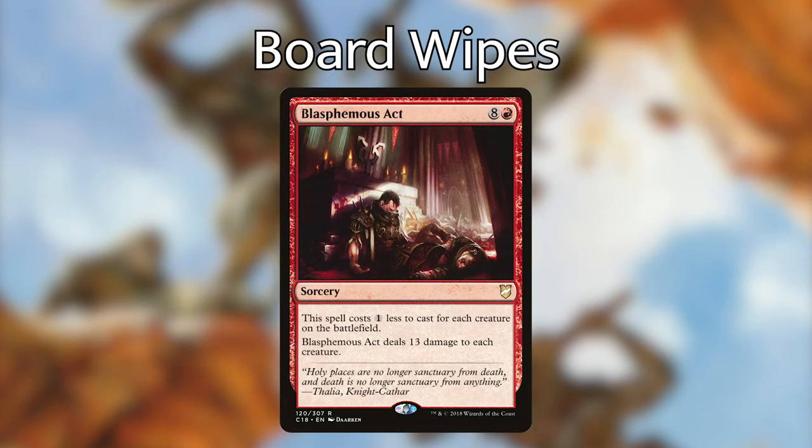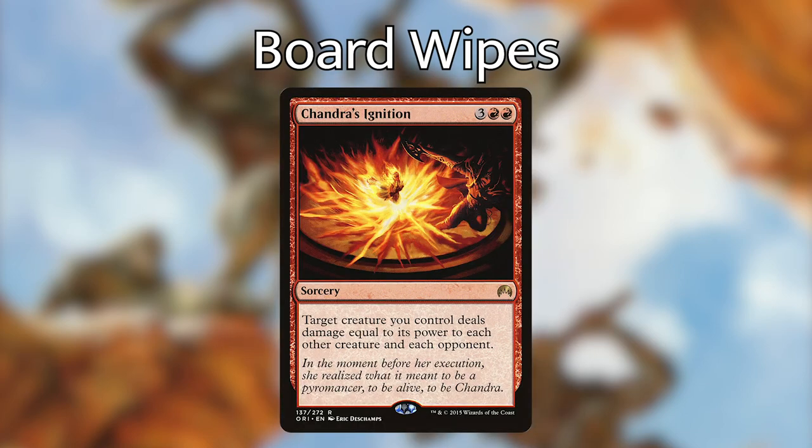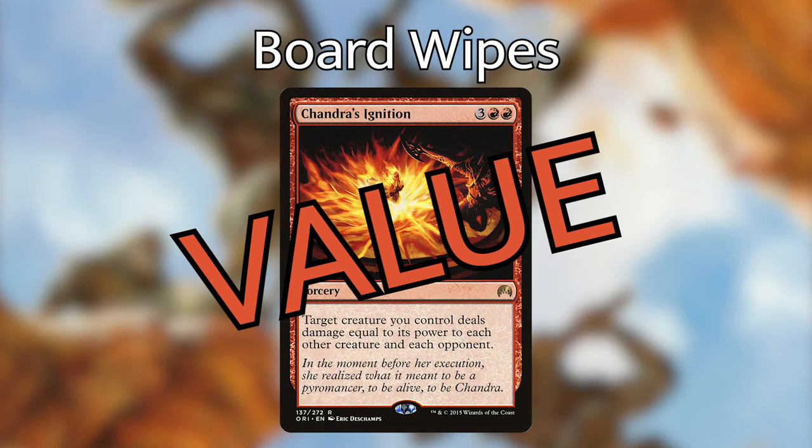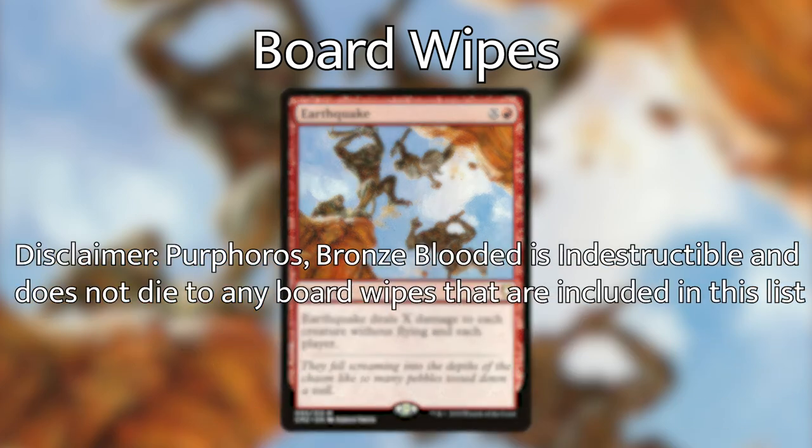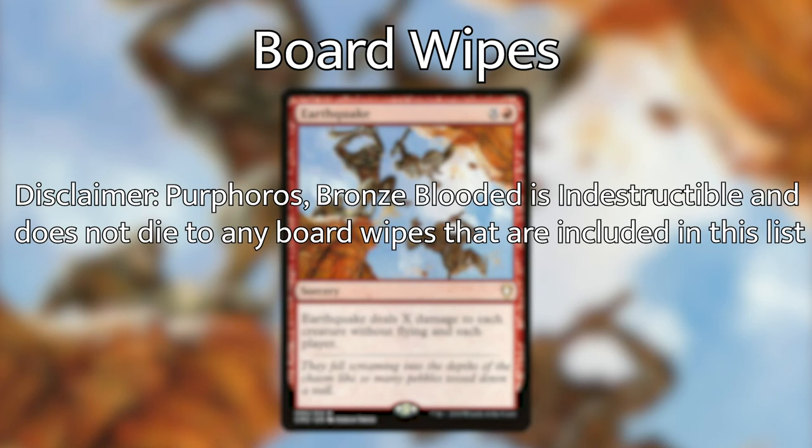Three board wipes: Blasphemous Act — costs one less for each creature on the battlefield, deals 13 damage to each creature. Chandra's Ignition — target creature you control deals damage equal to its power to each other creature and each opponent; so if you've cheated out Dracuseth, cast this to deal seven damage to each other creature and each opponent — great value. Earthquake — one and a red, deals X damage to each creature without flying and each player. Disclaimer: Purphoros is indestructible and does not die to any board wipes in this list.